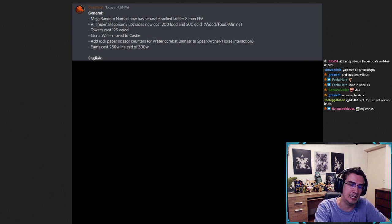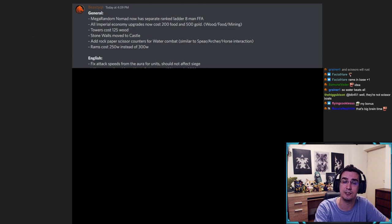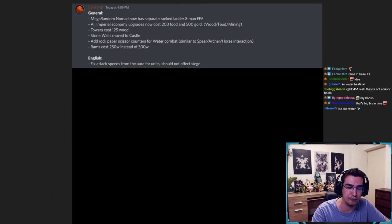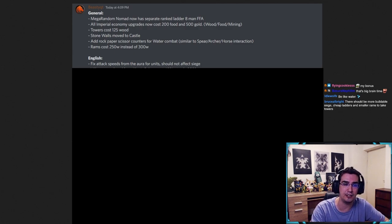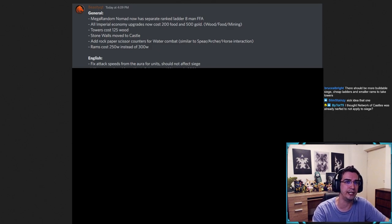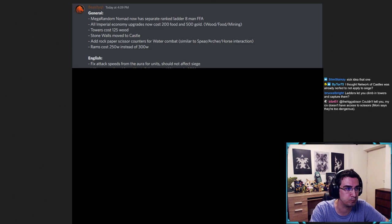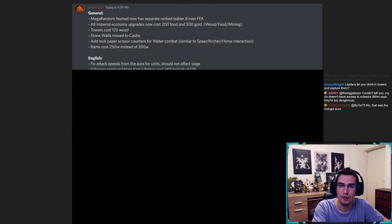Moving into specifics — English. The number one thing I would do is fix the attack speed from Network of Castles, which does not work properly on all units. Some units actually gain less attack speed, some have the correct attack speed. I didn't do too many changes for English because once this gets fixed English might be a lot better. For example, some units get like 13% attack speed instead of 25%, which is a massive difference. Also, Network of Castles should not affect siege units because it's a bit too crazy with the trebuchets.